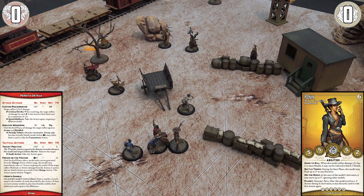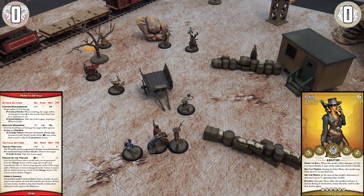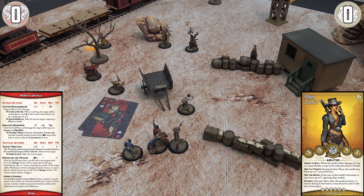Perdita attacks stat seven; the Ronin's defense goes from five to six with cover. Perdita flips a 12 — total 19. The Ronin flips an eight, giving 14. Difference of five — negative flip for damage. Because the Ronin is in cover, that adds another negative, meaning Perdita flips three cards and picks the lowest. She gets a severe, a weak, and another weak — she must choose the weak, dealing two damage. The Ronin goes from six health down to four. The cover helped enormously, as it could have been so much worse.